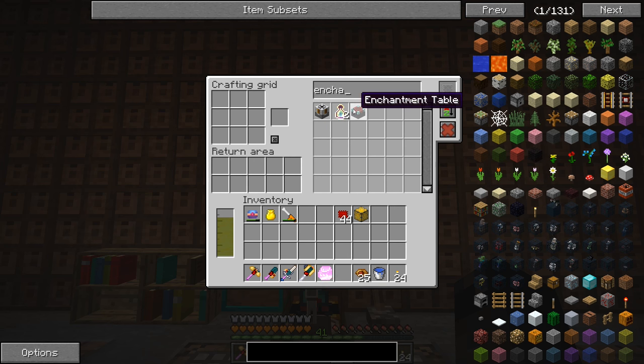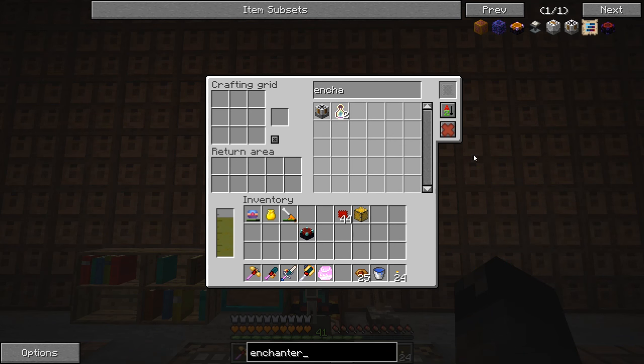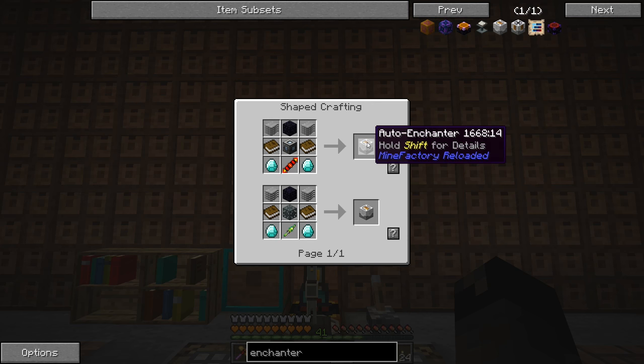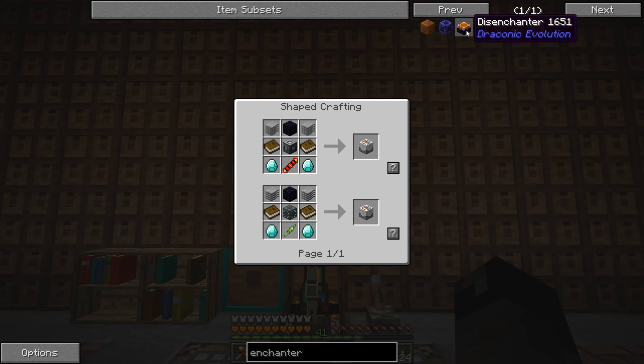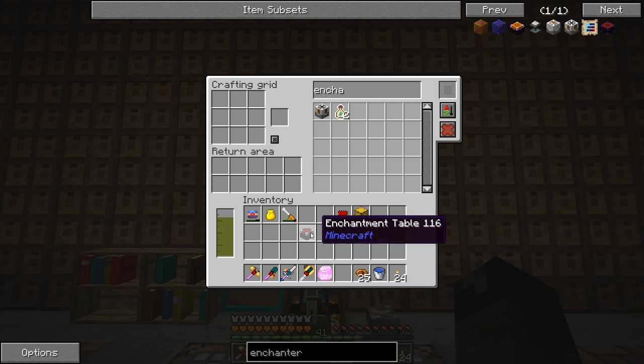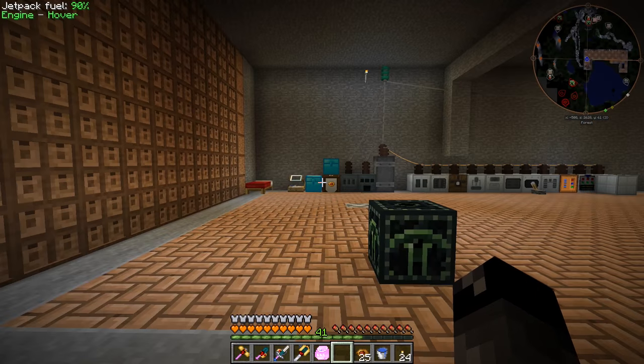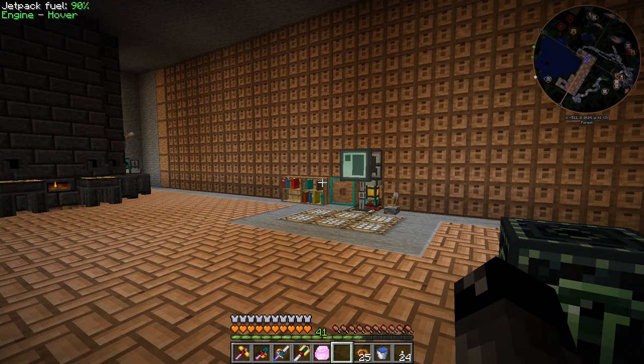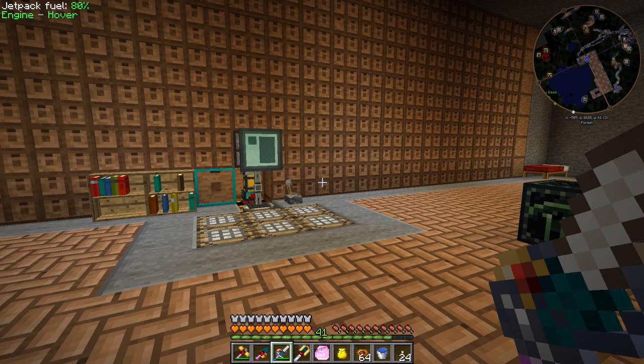There's a vanilla enchantment table, and there's an enchanter from Ender IO but that recipe has been disabled. There's a disenchanter and an auto enchanter — we made the auto disenchanter but maybe it's time to make the auto enchanter and just put a whole bunch of books through that to hopefully get Silk Touch. Or we could just make a bunch of books and do it the vanilla way.